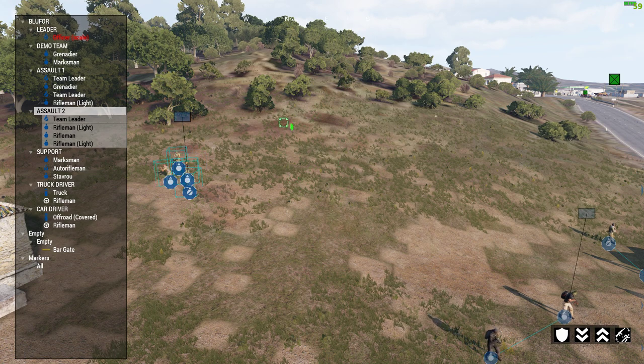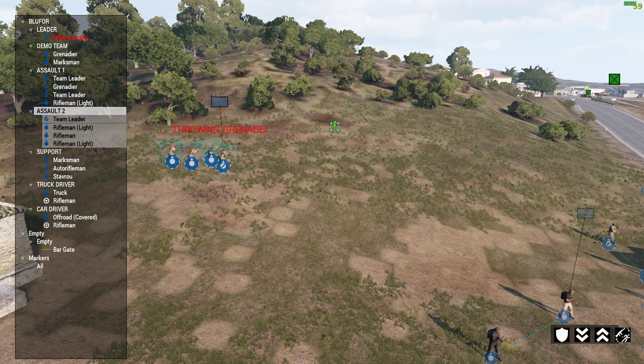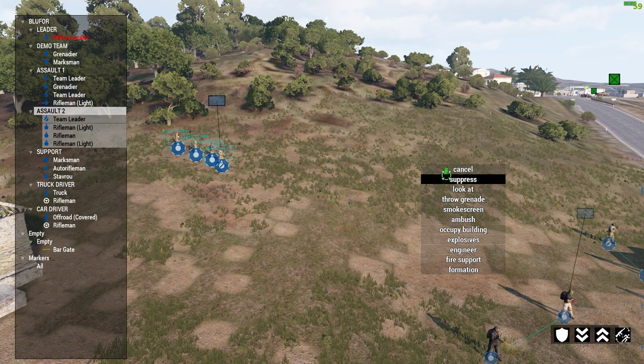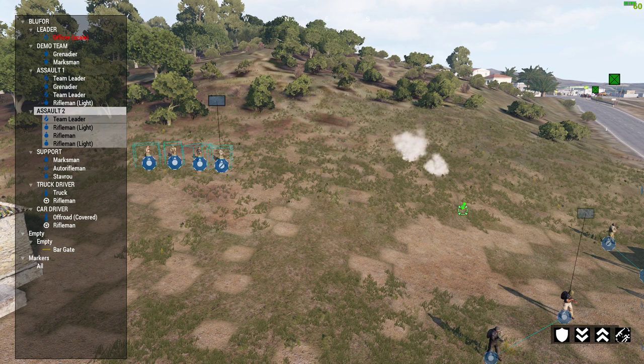To throw a grenade at a location, hold your mouse over where you want them to throw it, press and hold T, go down to throw grenade, then let go — one of them will run forward and lob the grenade, and they'll all go prone. For a smoke screen: keep your mouse where you want it, press and hold T, go down to smoke screen, and just release T. They'll deploy the smoke — no mouse button press needed.